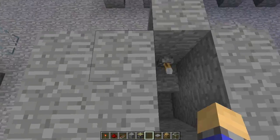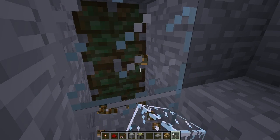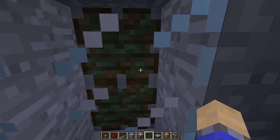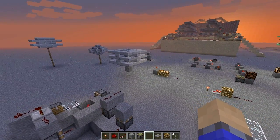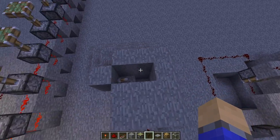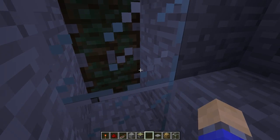Now, another feature with non-solid blocks, for example glass, is that you can still breathe in them without getting damaged. For some reason, this world is mucked up and it thinks it's in survival mode, when actually I'm obviously in creative. So I can't actually show you that this isn't giving me damage.